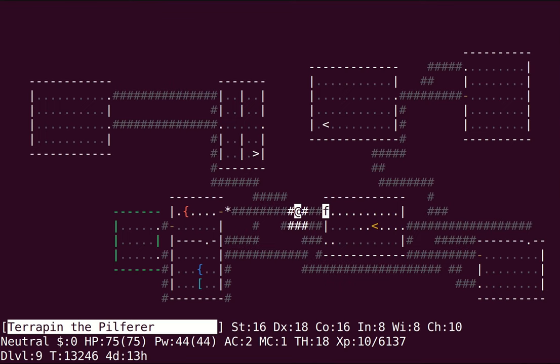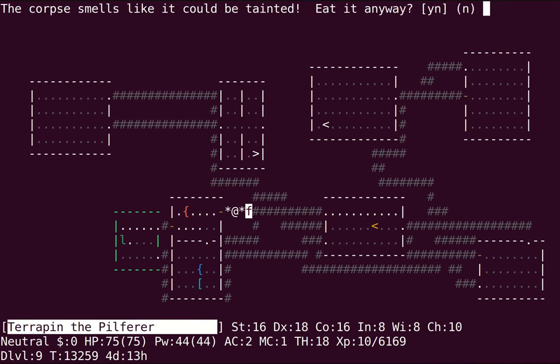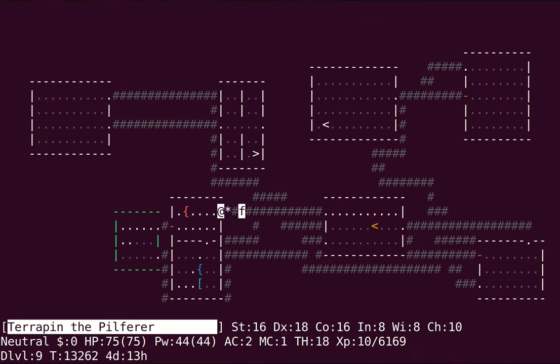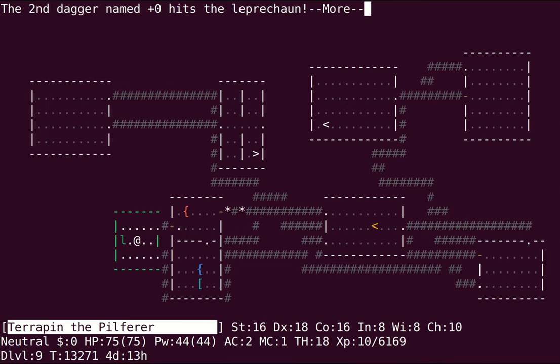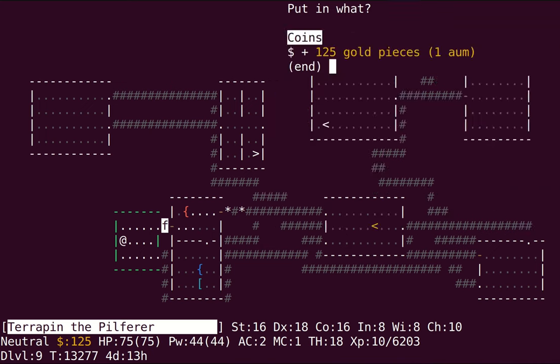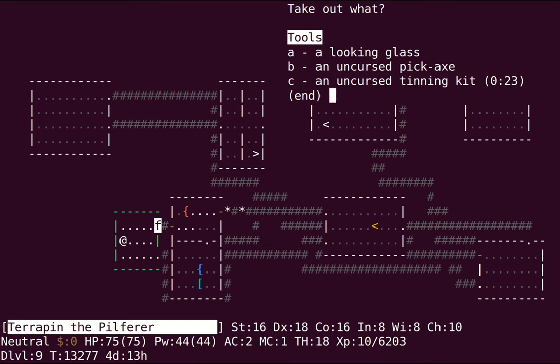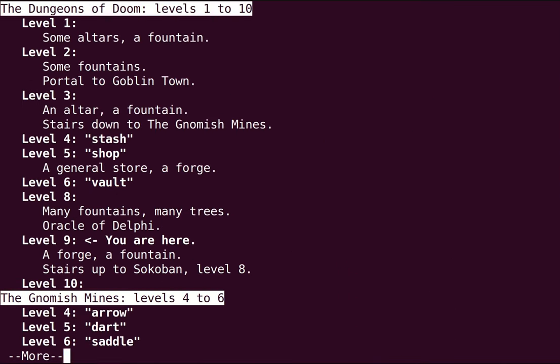We also have some zombies on the level — oh, there's one of them, and there's another one. I have a unicorn horn, so I'm going to eat this thing. And I'm back to chasing down leprechauns. I also have a pickaxe, if I recall correctly — yes. So if I find any vaults, there is one vault on level 6, it looks like, but I haven't found any others at least.